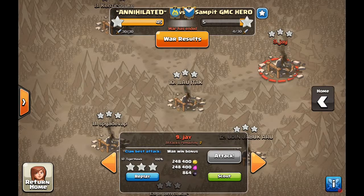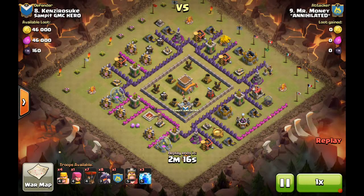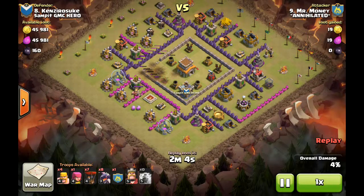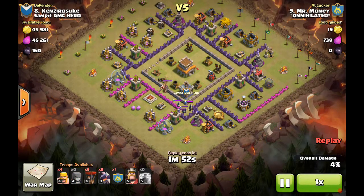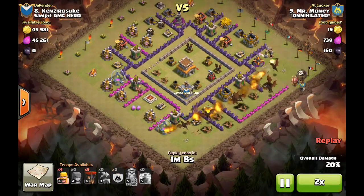Good job there by Tiger Hawk. Moving up to the number eight base, Mr. Money is bringing kind of a combination dragoon with a couple of barbs and archers. He goes ahead and lights one of the ADs — that was a good choice, because you never want to go in the middle one and split them unless you're doing a different style of attack. You don't want to have to go right at the air sweeper, so that is the right AD. He gets a lure there with the balloon. This was one of the bases that had clan castle troops — level five wizards — so he drags them out to the corner, BK followed by the dragons.